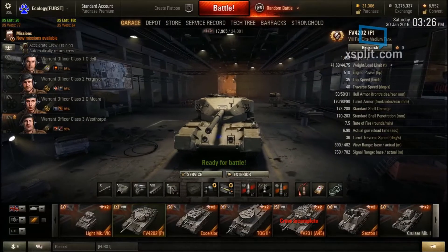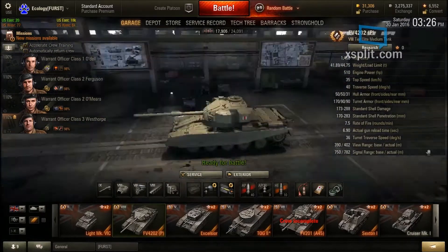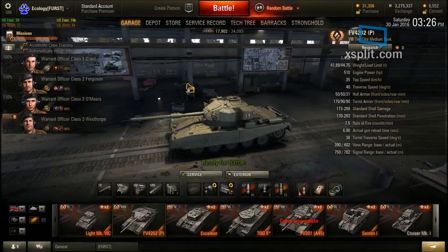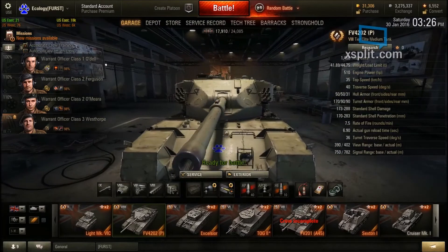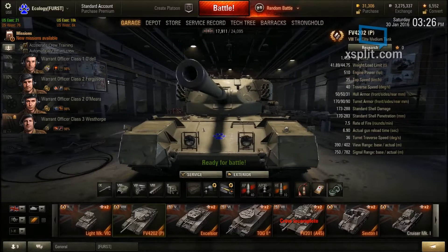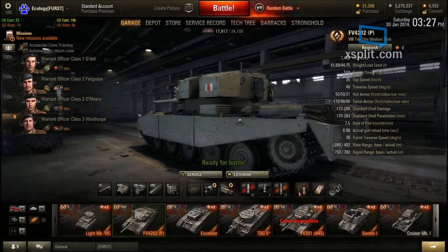Back in the spooky non-premium garage. Let's go over my opinion on the FV4202. I like it. Am I upset that it's removed from tier 10? Yes — I would love it to be an alternate tier 10. Keep the Centurion Action 10 where it is but branch off the FV4202 from the Centurion tree. Simple problem solved. Now let's go over some statistics of this beautiful FV4202.